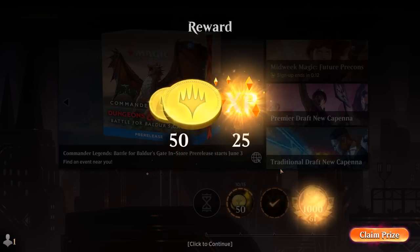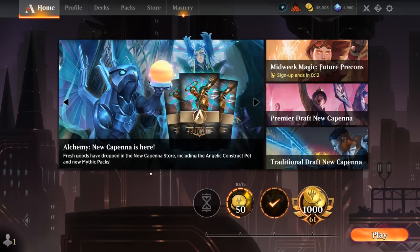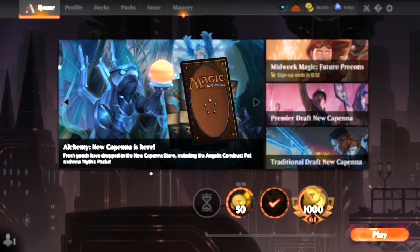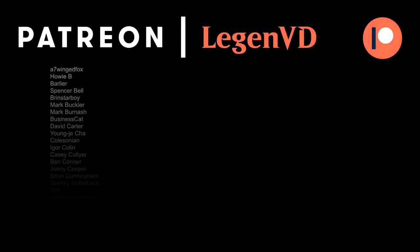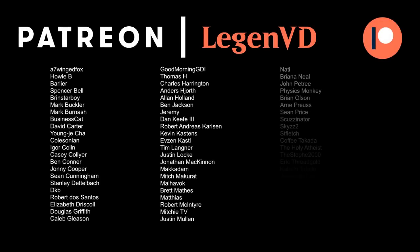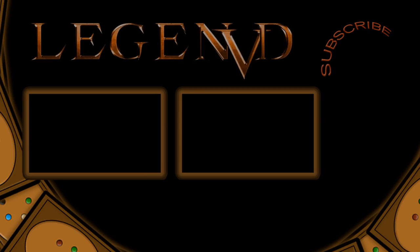So we got to see our Jund Ognus Haste deck in action, and it certainly delivers if you get to curve out. There are a few tap lands that can mess you up, but I've tried to include as many untapped lands as possible so you get the chance to go one, two, three, and then Ognus on four usually sets you up for victory on the following turn if you've got a good hand. That's going to do it for today's gameplay — thank you for watching, hope you enjoyed, and as always have a nice day. I also want to thank all my patrons for being part of the channel — you can become a patron yourself today and decide the topic of future videos over at patreon.com/legendvd. See you next time.